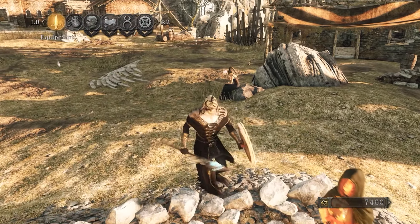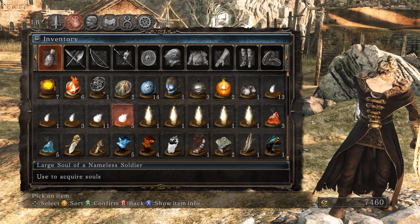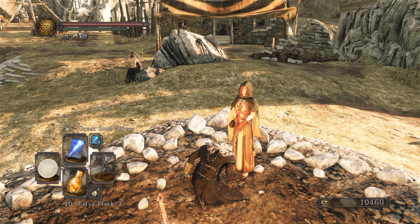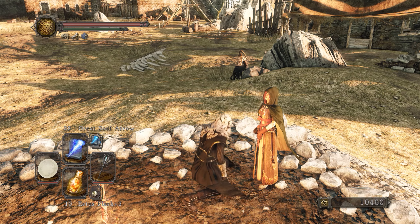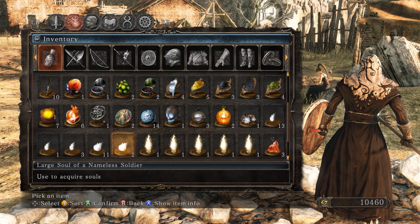We should really spend our souls because it's easy to die in the next part — we're going to basically fall down into a pit. Let's use some boss souls to top up. Spend your points now because if you lose your souls you'll be angry at yourself, and you want to be happy.